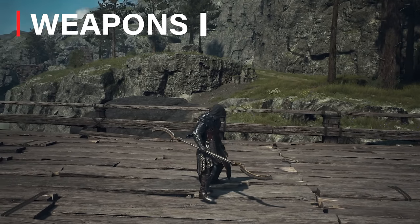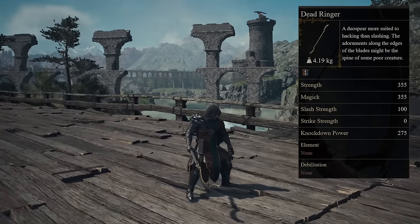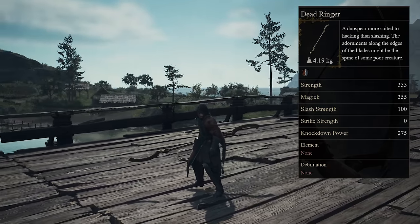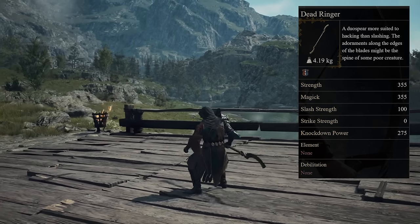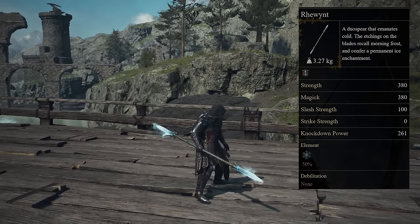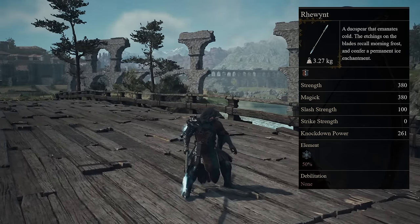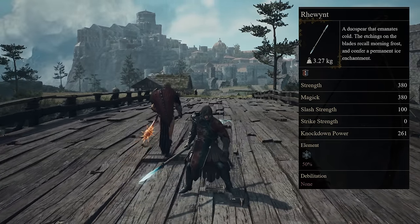For weapon choices you have several options, starting with the Dead Ringer duo spear. This weapon is obtained after you kill the lesser dragon in the Dragon's Breath Tower with Sigurd. It may take some time to obtain since it requires significant story progress, but it's well worth it thanks to its high strength and knockdown power — easily one of the best duo spears for your second playthrough. The Ruined Duo Spear is also a great option thanks to its 50% ice elemental build-up and very high base damage, purchasable from vendors after completing the game and entering New Game Plus.